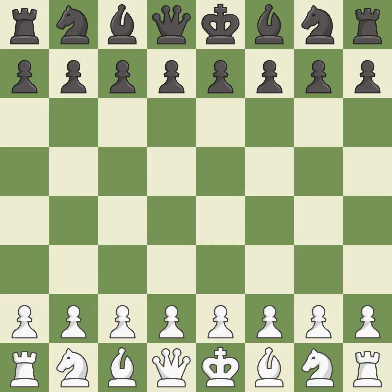Caro-Kann Defense, Tartakower variation. A sharp, back-and-forth game where both players had chances. That game was pretty competitive. Both players had an amazing opening. White was a cut above black in the middlegame. Both players had a nice endgame.